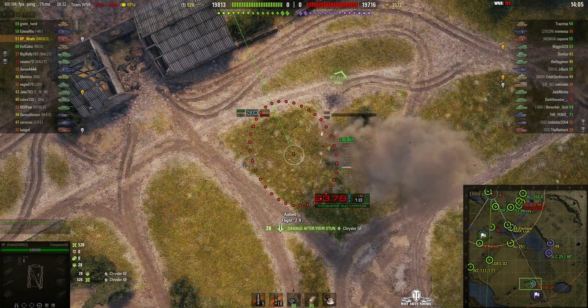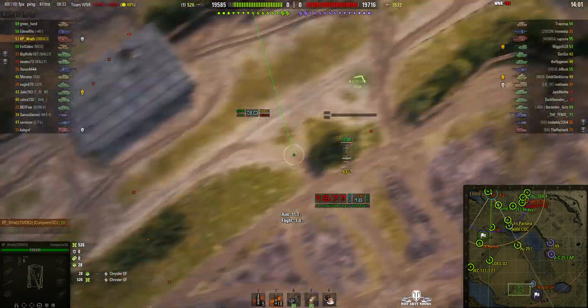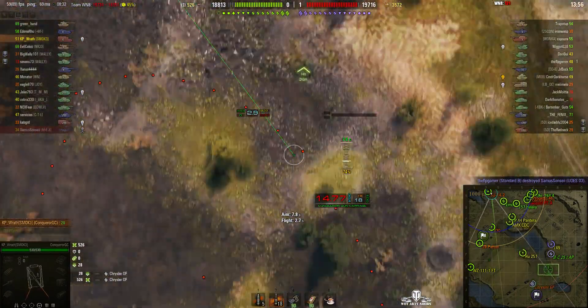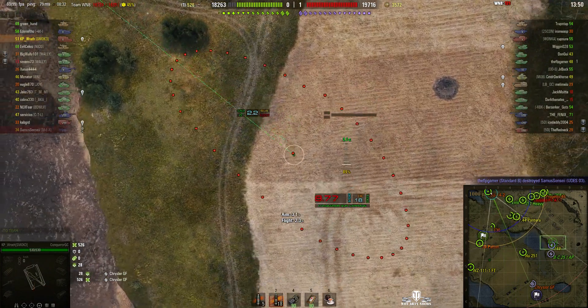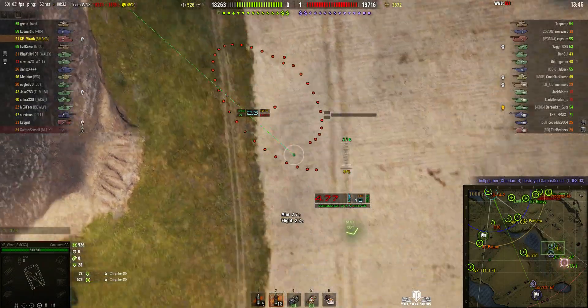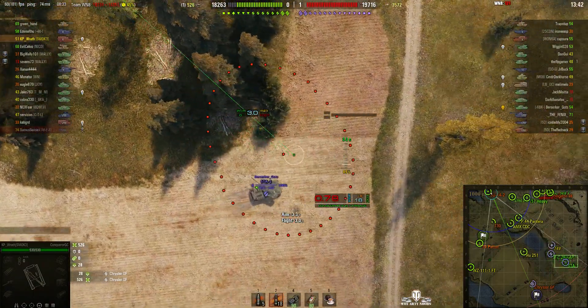He's got a 36.4 second reload and he's carrying 24 rounds of ammunition. He's actually started with the premium ammo straight away — he's got 18 rounds of premium. Premium does have a much bigger splash, so he should do a lot more damage even if the enemy is some distance away from the shell impact.